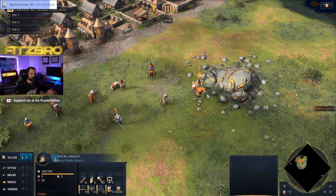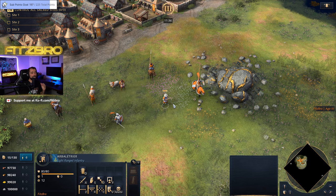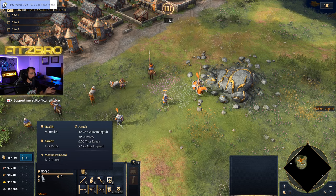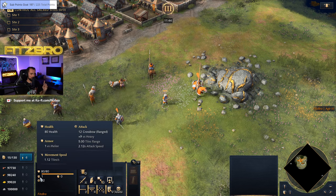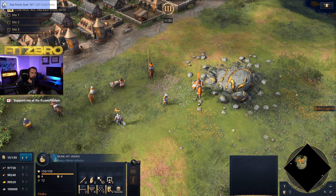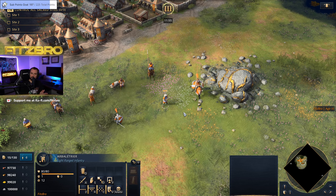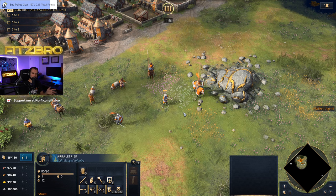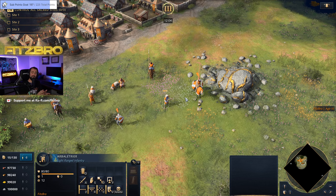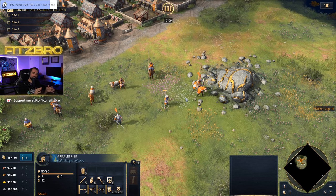Even though the crossbow deals a lot of damage to armored units, it doesn't have a ton of defense — just 1 base melee armor. If you send Man-at-Arms or knights charging in without a meat shield for your crossbow line, they can still be effective. Typically if there are a bunch of crossbows, they'll shoot and kite back, whittling down your knights. So you've got to be careful, and generally you want a frontline to protect your crossbows.